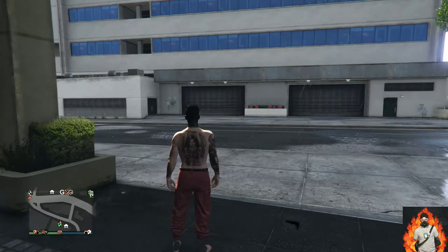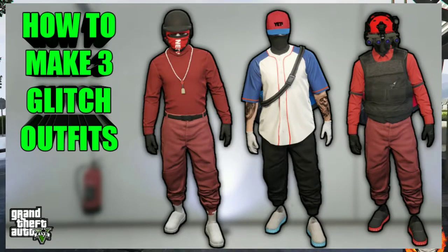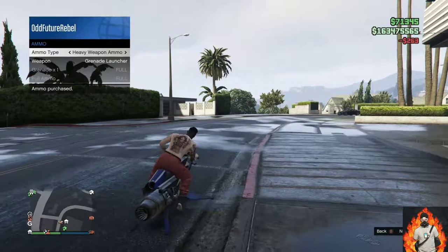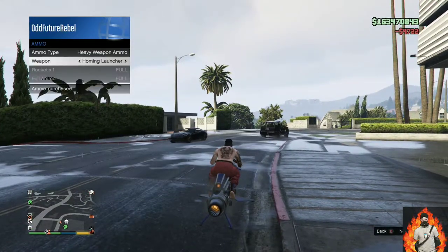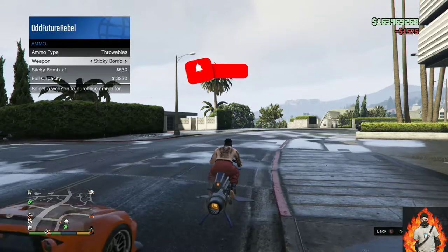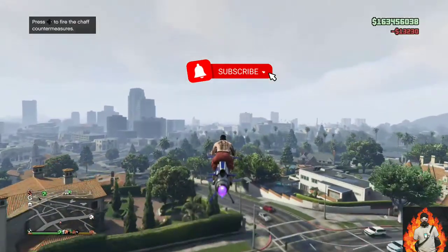Welcome back to another video. Today I'll be showing you how to make three different color tryhard outfits. If you do not have any of the color joggers in the thumbnail, I'll put a link down below in the description on how to get them. If you're new here, remember to hit that subscribe button and turn on the bell notification.